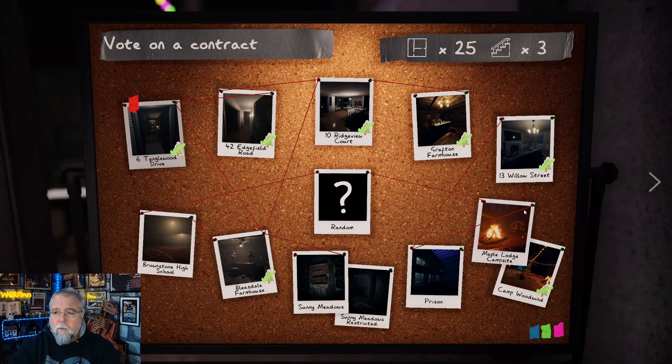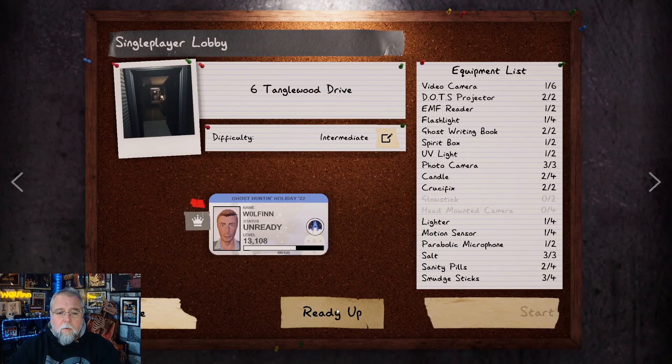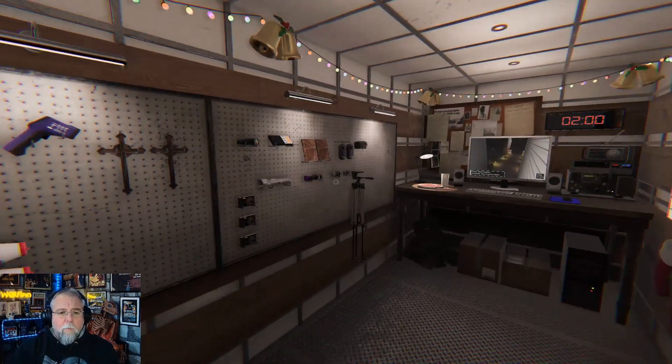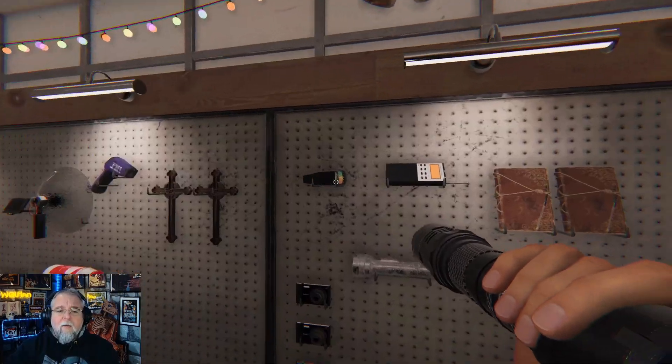Let's add some gear. Alright, so intermediate - let's do Tanglewood. Alright, so don't waste time.